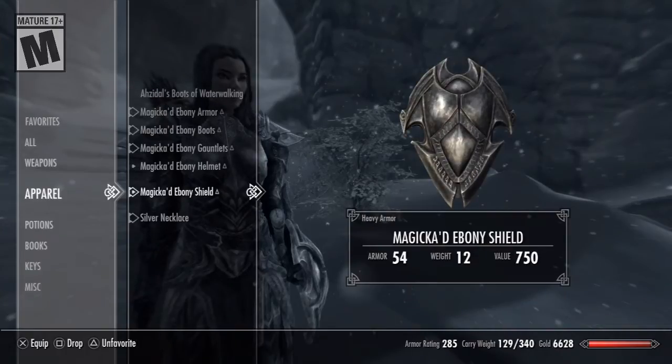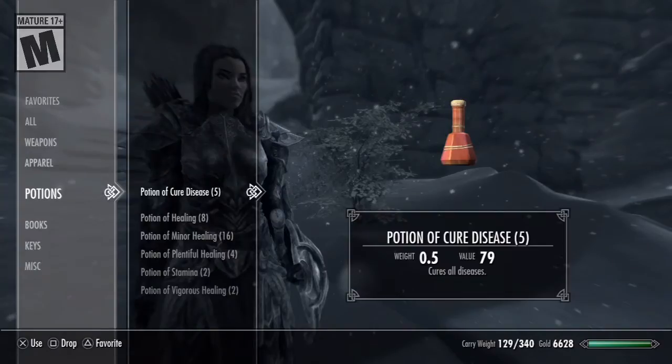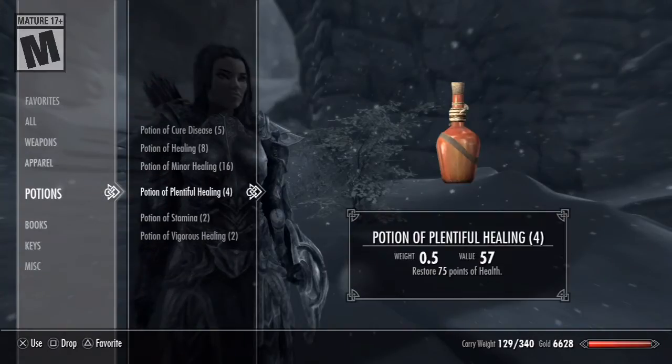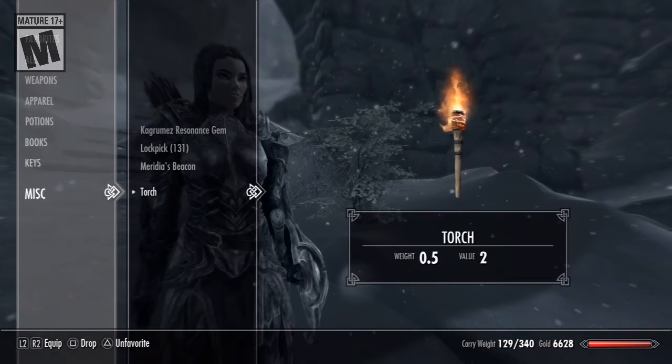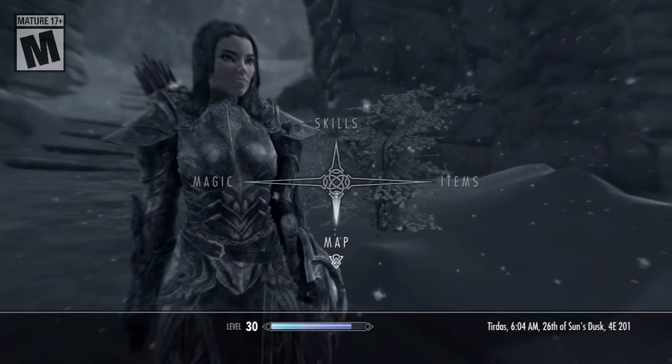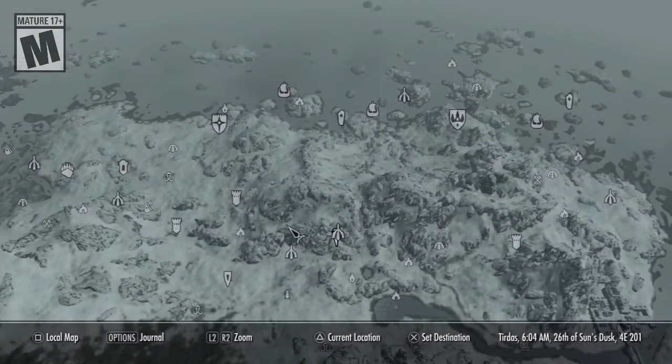Which is also great considering Chris's signature armor is Ebony armor. So yes, finally got to that tier. I went out and bought some potions with some extra money I had. I'll show you where the silver mine is, so you guys can get that as well if you want.